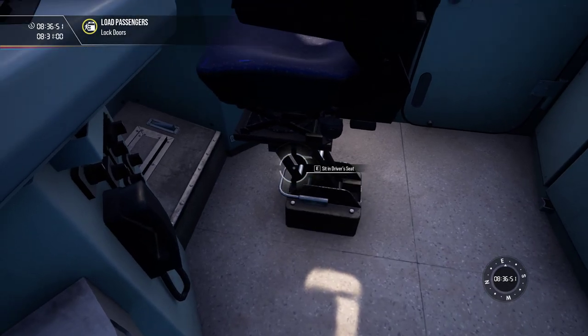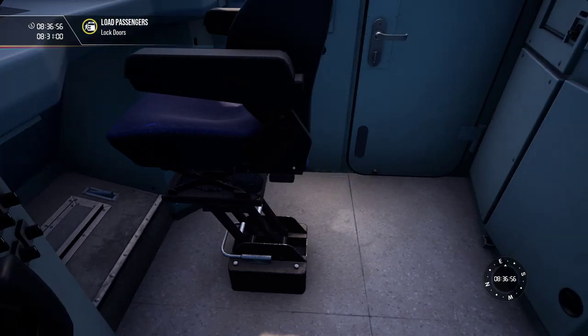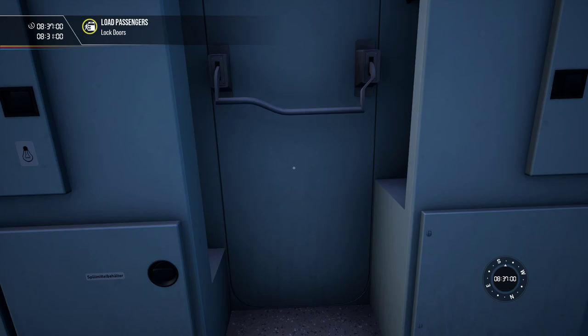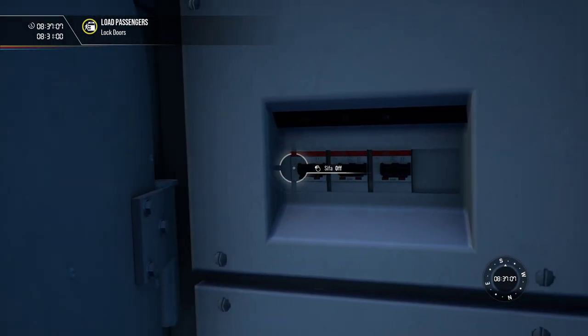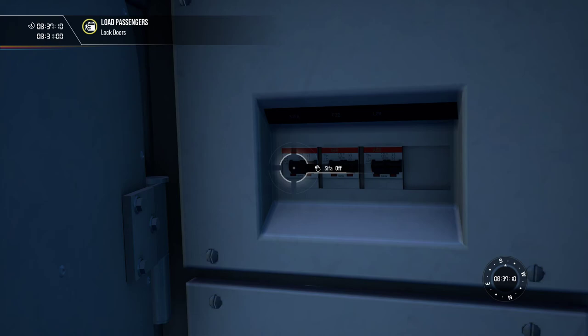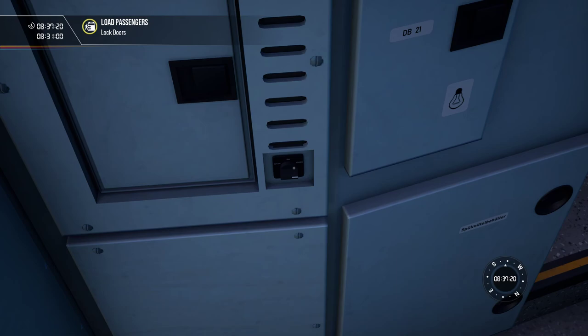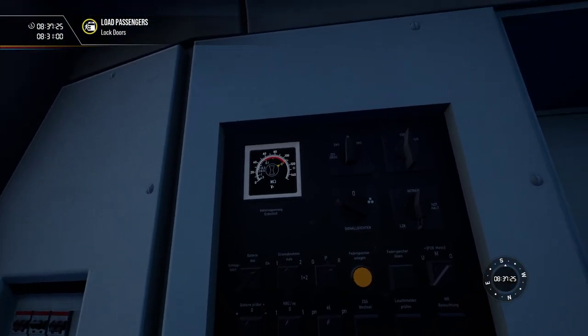These chairs are not operable as far as moving them up and down, unfortunately. So what do we got? Usually PZB, Sifa, and everything is on the back wall. PZB, Sifa — I do not care. I know it's not realistic, but I'm not going to deal with that. I don't do Sifa. We will turn PZB on though. Hopefully everything works right. I don't know how to use it properly, but we'll give it a shot.